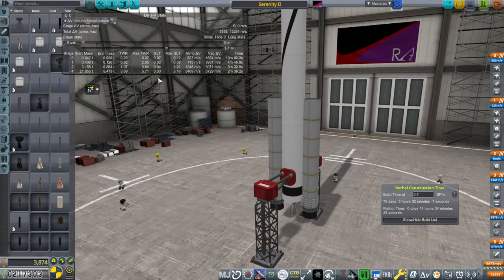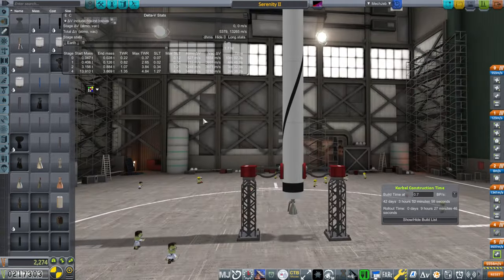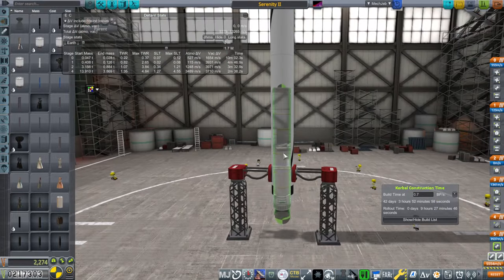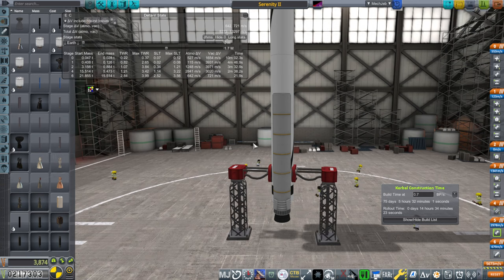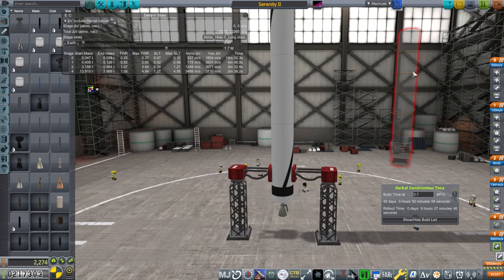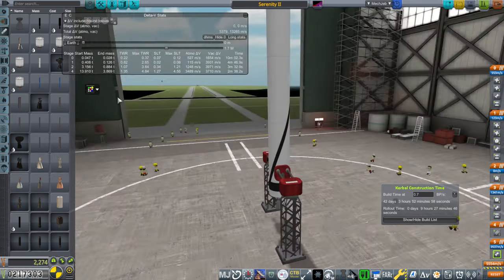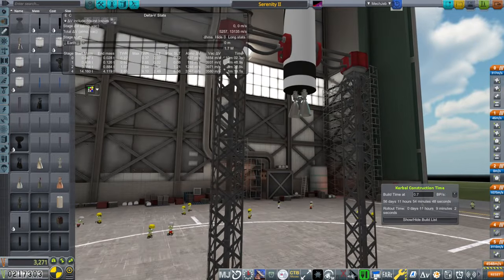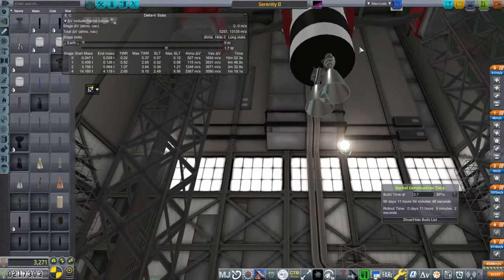The thrust-to-weight ratio is really special. So the build time was probably really high. It goes to 75 days compared to 42 days just by adding those. If we have two engines, that's 56 days. I think 56 days is reasonable.